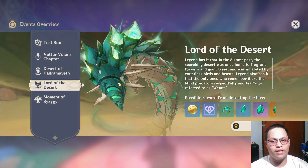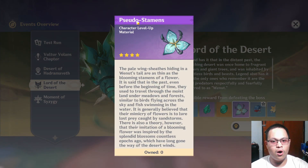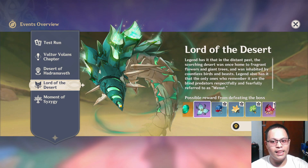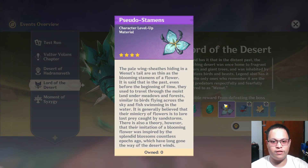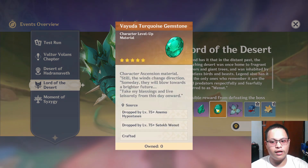There is also a brand new mini boss called the Lord of the Desert. Since there are two brand new characters, this mini boss is the usual source for the ascension materials needed for the new characters.